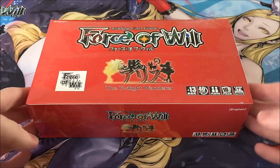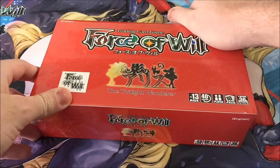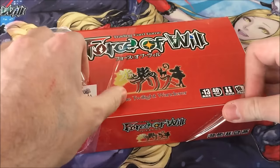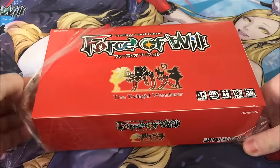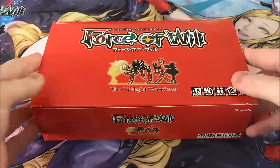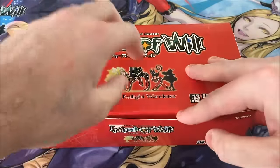Without any more interruptions I'm going straight into the box. I have a secret little slip I already made to make it easy to open, because as everyone knows Force of Will has always made it absolutely impossible to open any of their products. For some reason everything is just super hard to open.